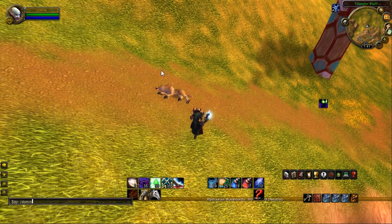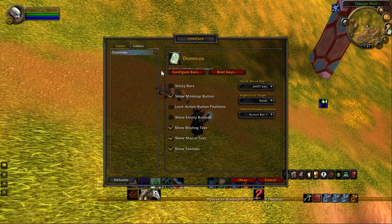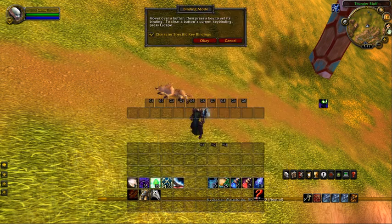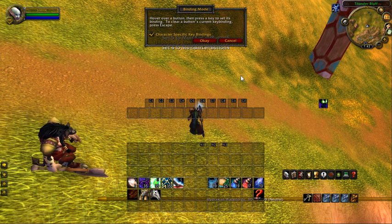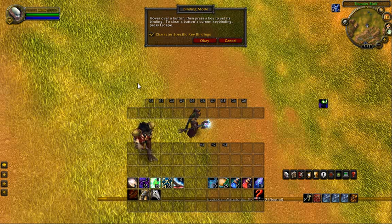One thing I haven't shown you yet — go back into Domino's and if I go to bind keys, it's really, really simple. All I have to do is go over a power and hit the key I want to bind it to. So if I want to bind this one to 1, there it is. If I want to bind it to 2, there it is. Three, four, five — just hover over the power and click the key you want to bind it to. That's how you bind keys in Domino's. Extraordinarily simple.